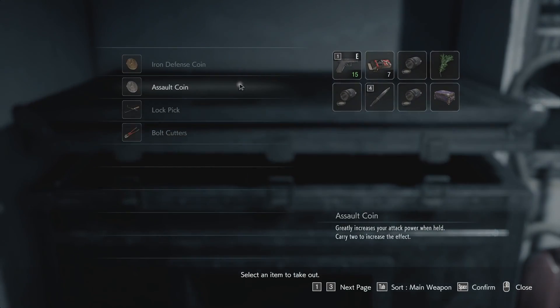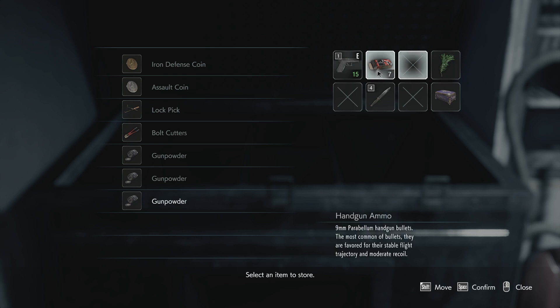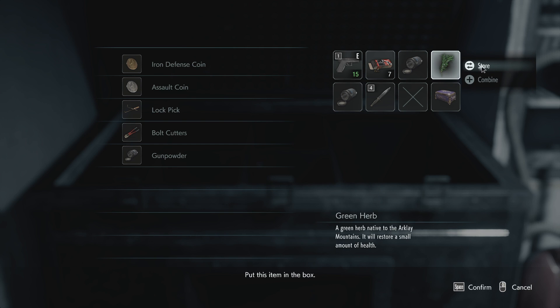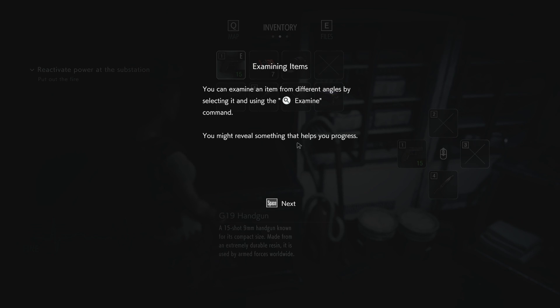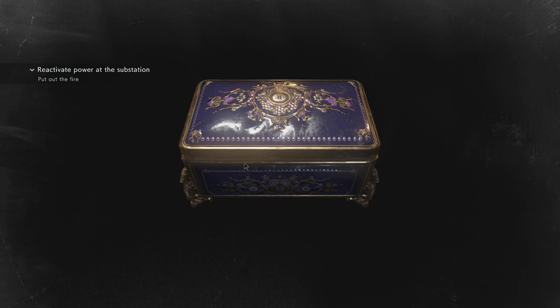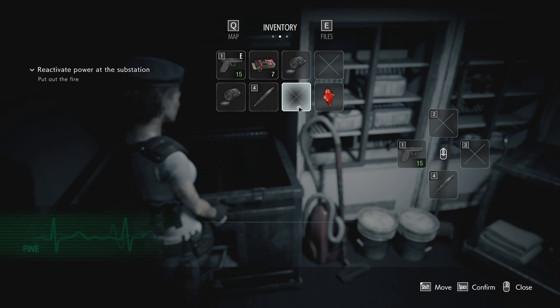Alright, so here's what we're going to do. We're going to store this stuff. I should probably actually make some more bullets. I guess I'll store that for now. I have no healing items, which kind of sucks. Examining items - I already know about this, so we'll go ahead and examine it. Pop it open. I might actually go do this now, just because I kind of want all the supplies I can get.